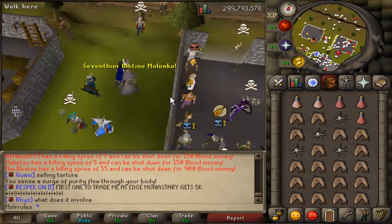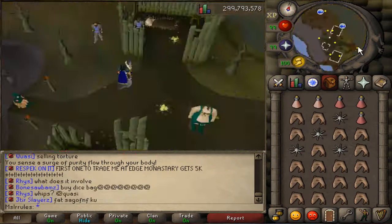Talk to the wizard and teleport to Zulrah. Don't worry, this boss is safe — if you die, you keep all your items.